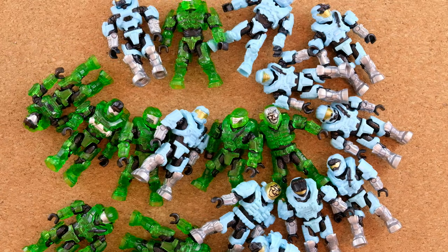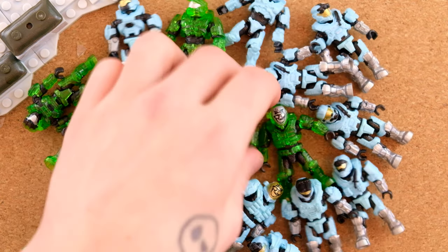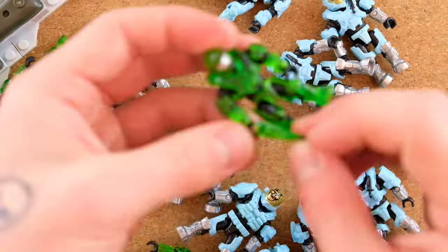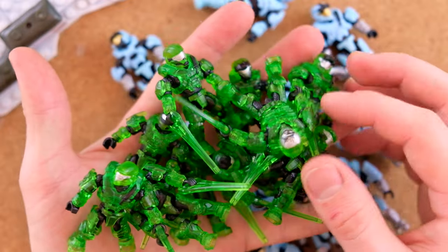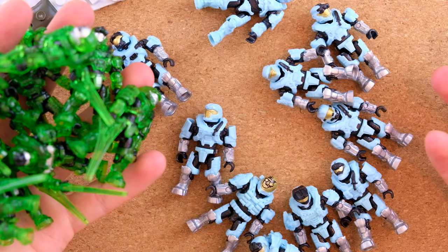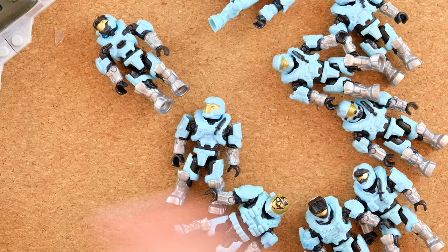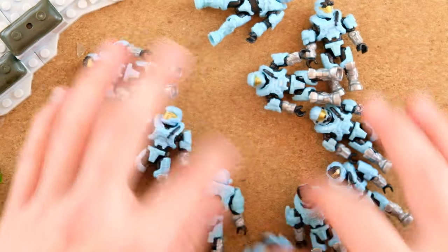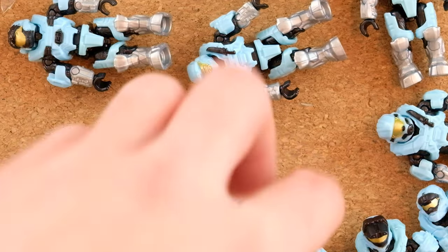We're gonna do what we did with the last set, where we give the weapons that Mega have recommended giving to the Spartans, and then we'll comment whether we think they are good additions or not. Obviously all the Fallen will get the energy swords. You tell me this set — this set is still worth $150 anyway in my opinion. With 20 characters, sometimes you'll pay as much as $10 per character on the black market of Halo. On the instruction manual, we have the JFO with the tactical shotgun. George has his chaingun.